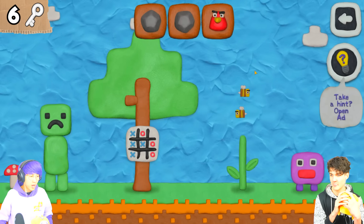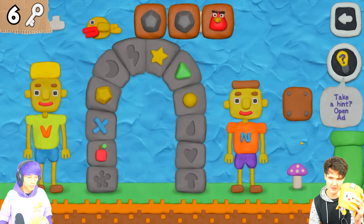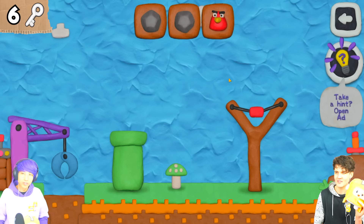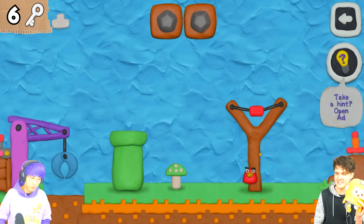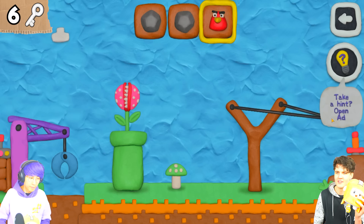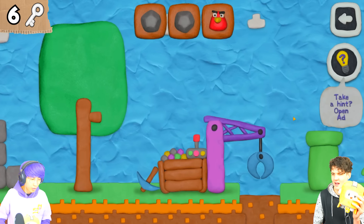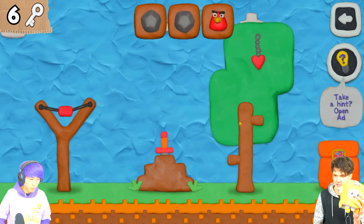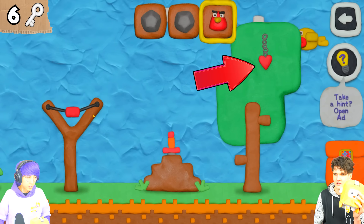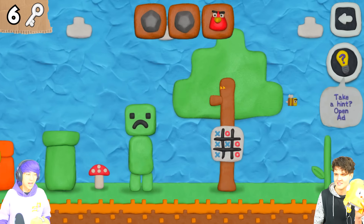These are going to be really hard as we get further. A little bird? I picked up an angry bird! Maybe we have to look for a catapult or something. I gotta find a catapult to use the angry bird. Oh there it is - just like Angry Birds! But what do we use it on? Maybe that stack of rocks? You gotta like pull it. Maybe I use it on the piranha plant. I feel like we're going to have to yeet it at the rocks or something.